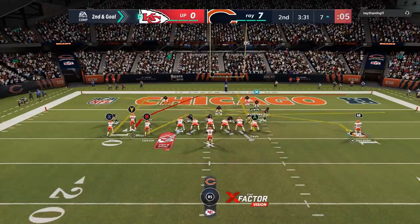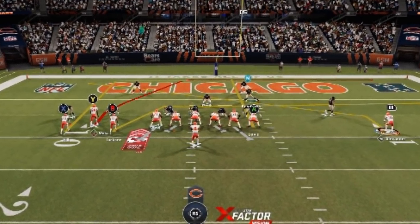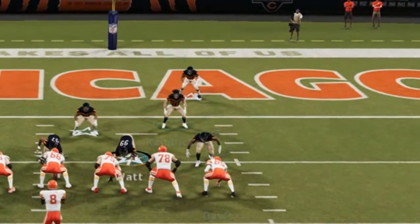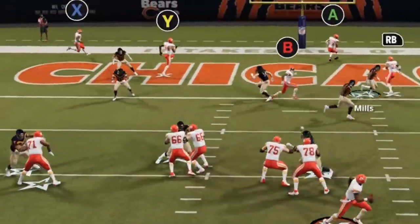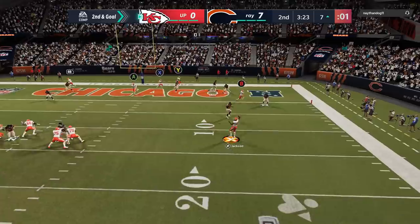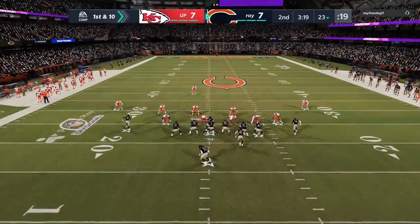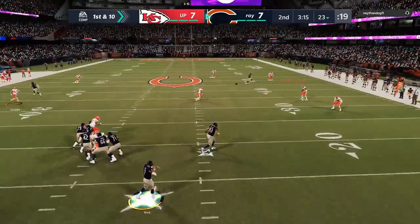All I do is put the running back on a slant, motion him out, and streak the A route. The A route is typically the read no matter what — whether it's cover two, cover three, whatever. He has a lot of defenders packed in there, so I don't throw it immediately. But eventually the A route comes right back, sitting wide open in the middle of the field, and we get an easy touchdown. I'm going to show you guys another updated play from that formation later — another cover three one-play touchdown later in this video.